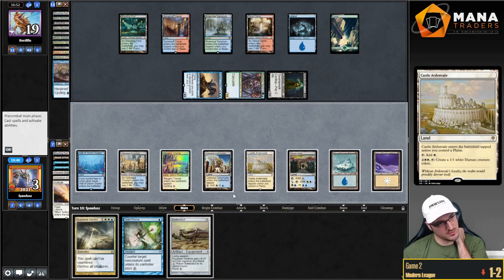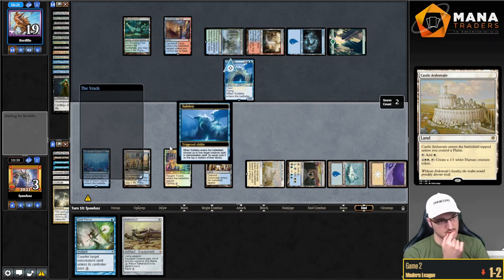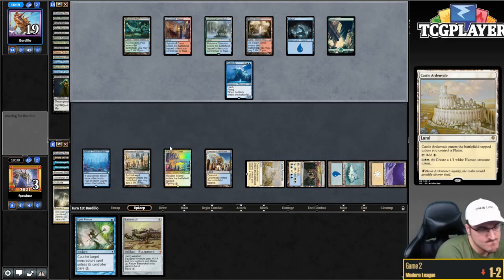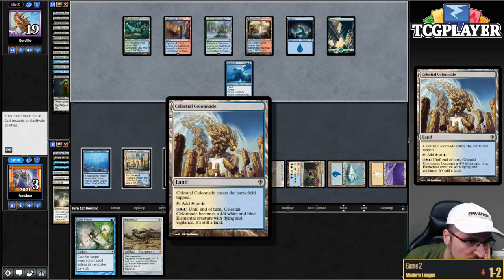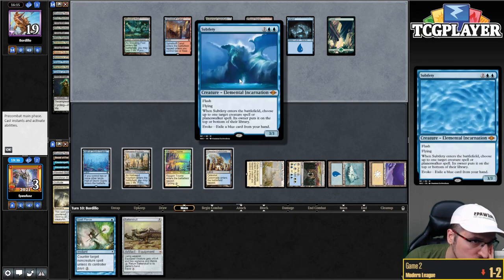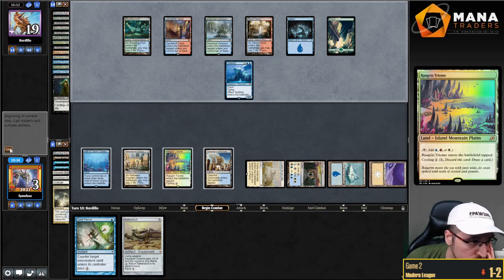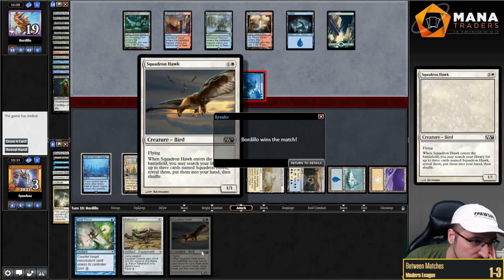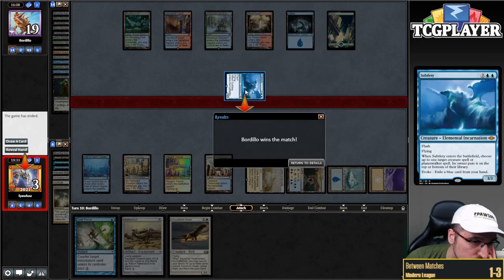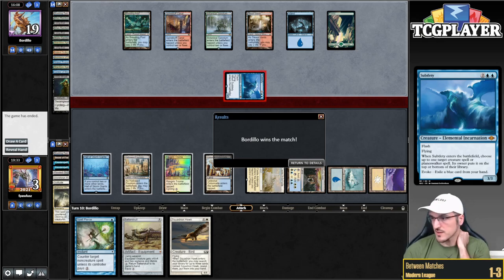Subtlety. It just doesn't matter. Could I have saved the point of damage? I think if I throw away the Colonnade I could have saved the point, but then I lose to Subtlety over the course of two turns anyway — except I get one more draw step but with one less Colonnade. That could have allowed me to chump. That's pretty brutal. All right, see you for the last round.